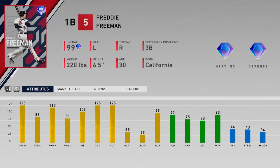Number nineteen is Freddie Freeman of the Braves — this might be controversial, but I don't love this card. He has 125/117 versus righties which is great, but 86 and 81 versus lefties is just too low. At first base you have cards like Ruth and Gehrig with over 100 in all hitting stats — why play Freeman over those? He's got 92 fielding, which is good, but I don't think you need elite fielding at first base. Ruth plays first base just fine and hits way more dingers.